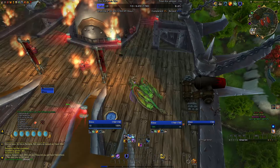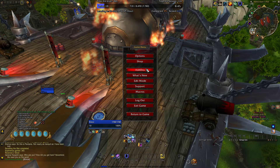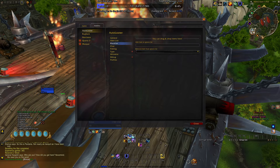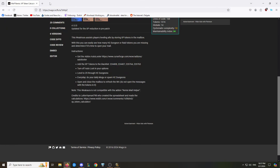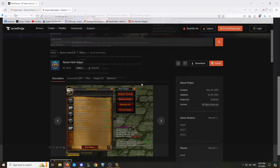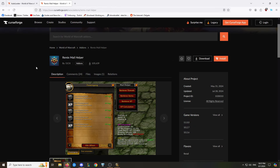Here's what you need to level from 10 to 70 on this remix super quick. There are two add-ons you'll probably need. Number one is Auto-Looter — get this add-on on CurseForge or wherever you get your add-ons from and install it. The next one you're going to need is Remix Mail Helper. Get this add-on, install it, and put it in WoW.